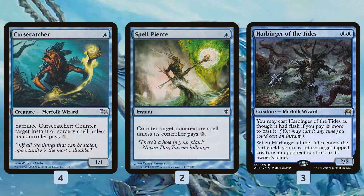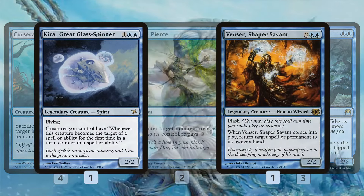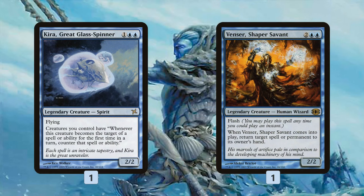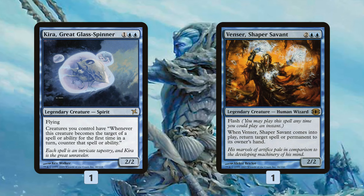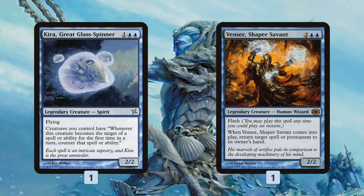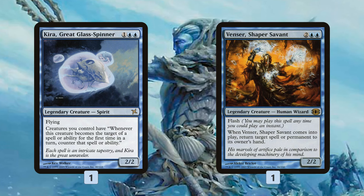Harbinger of Tides lets you bounce one of your opponent's things as long as they're tapped — you can even flash it in if you have enough mana. Kira, Great Glass-Spinner and Venser, Shaper Savant are sort of the flex slots. You'll see most Merfolk decks are going to have Kira because it's really good at protecting your stuff. It's not a Merfolk, but it essentially fizzles the first targeted removal spell aimed at any of your creatures, so if your opponent wants to kill your Lord of Atlantis they're going to have to Lightning Bolt it twice or Path to Exile it twice. Venser is definitely a flex slot — you don't normally see it in Merfolk, but it's a really powerful card.